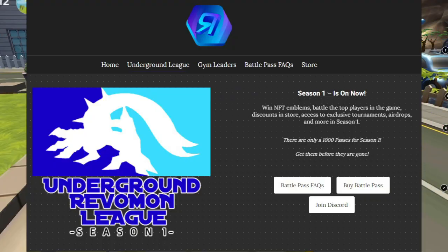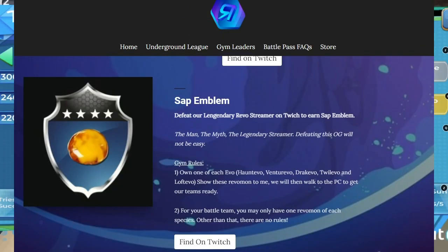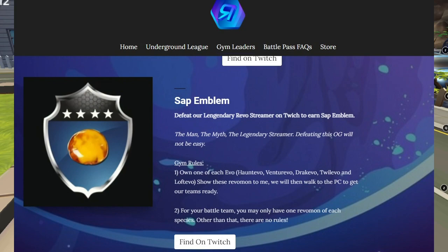Before I forget, Season 1 of the Revamon Underground Gym Leader Battle Pass is now live. I am a Gym Leader. So if you want to hang out for a bit, get your pass through the link in the description and challenge me to a battle. There are emblem NFTs available for the winners, and if you lose, don't worry — you can challenge me again in 24 hours. Bring your A game.